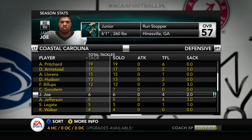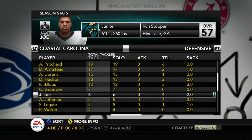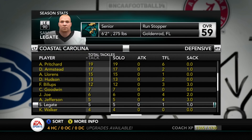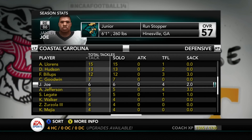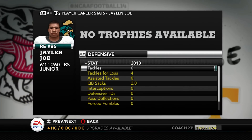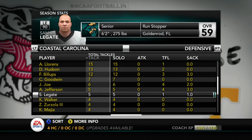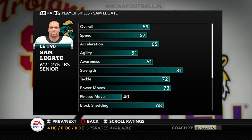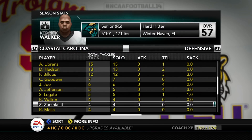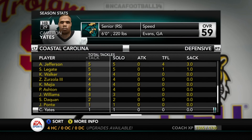I'm going to move Jalen Joe up to full-time starter at defensive end — he has more tackles as a rotational piece than Sam Legate has as a starter. Looking at Joe's attributes, he's not a great pass rusher on paper but still has more sacks than Legate. Legate has better power moves but only 40 finesse moves, so maybe that's what's holding him back.